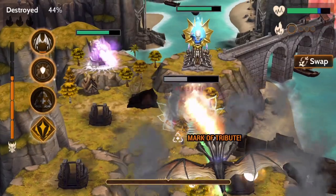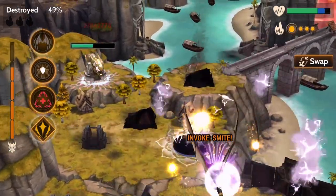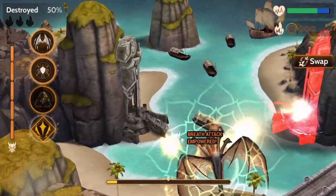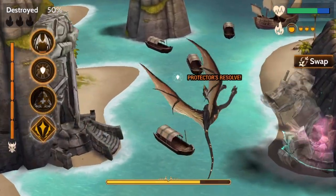If Naja or one of their allies destroys that marked tower, they will restore health and rage. Invoke Smite can be used to easily trigger Mark of Tribute, so Naja can reliably heal with each ammo cycle.